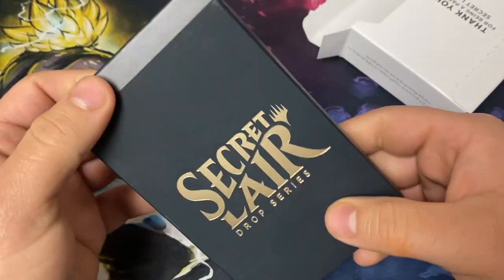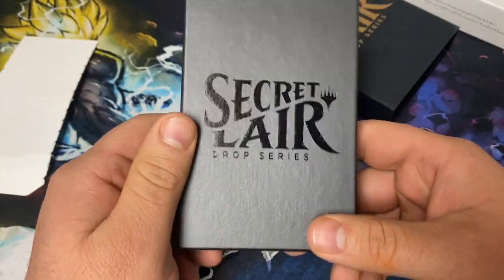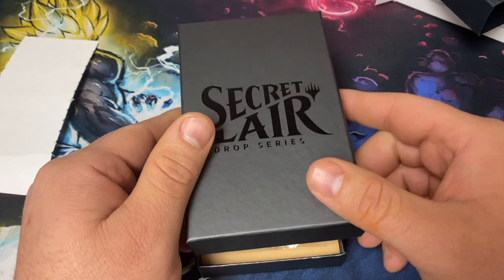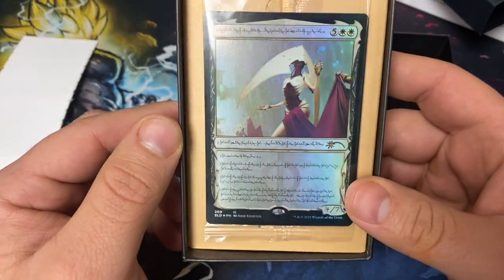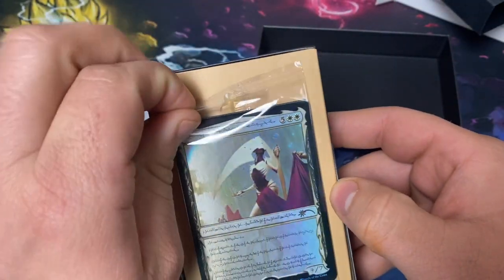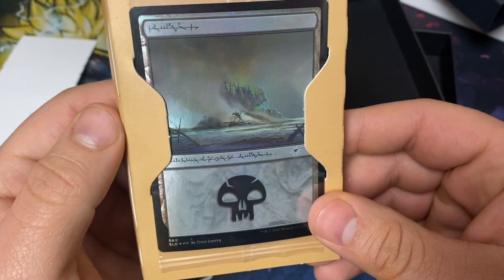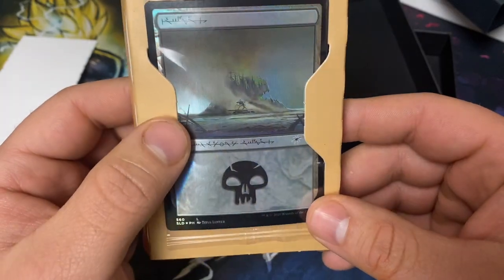That's coming right out. So there's a random foil in here — it's usually typically a swamp, I'm guessing. Sometimes it's something else, or sometimes it's one of a hundred. Is the bonus card behind this? I'm assuming it is a swamp. We got the swamp. The Phyrexian swamp was our bonus card — typical, that's what people have typically been getting.